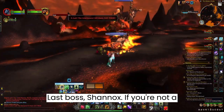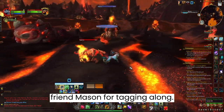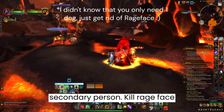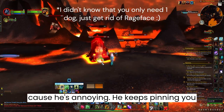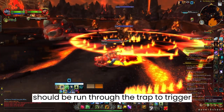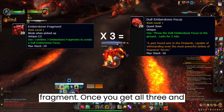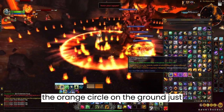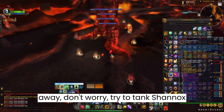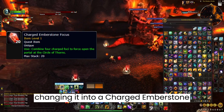Last boss: Shanix. If you're not a hunter, you're going to need to get a friend to help you out — special thanks to my friend Manson for tagging along. Shanix needs to be aggroed by a secondary person. Kill Rageface because he's annoying and keeps spinning you down through the whole fight, but leave the other dog. Either you or the dog should run through the trap to trigger the crystal prison, then destroy the crystal prison and it drops a fragment. Once you have all 3, make a Dull Emberstone Focus and place it in the orange circle on the ground just before he casts Hurl Spear. Tank Shanix over the crystal and he'll eventually cast it again, changing it into a Charged Emberstone Focus.